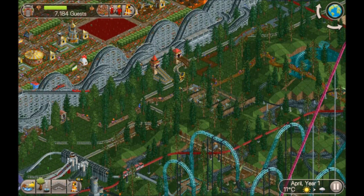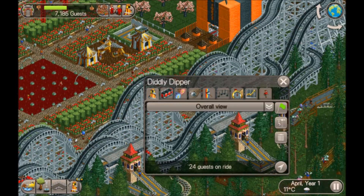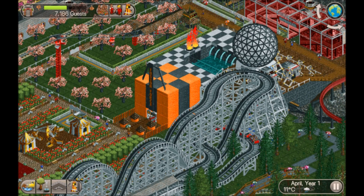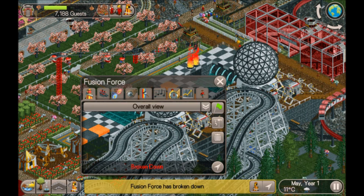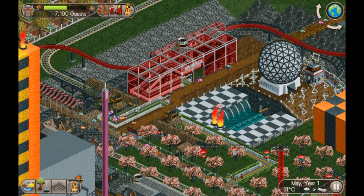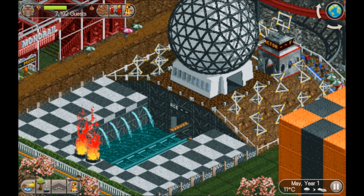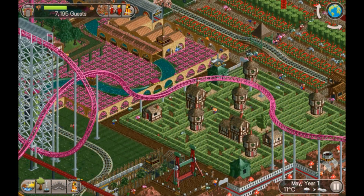Another wooden coaster just over here - Deadly Dipper. What's this - Fusion Force? Just broken down. There's the air-powered wheel that we saw earlier - nice. There's a 3D cinema - this looks quite cool the way they've got the interaction with the ground and the ride on top and the slopes.